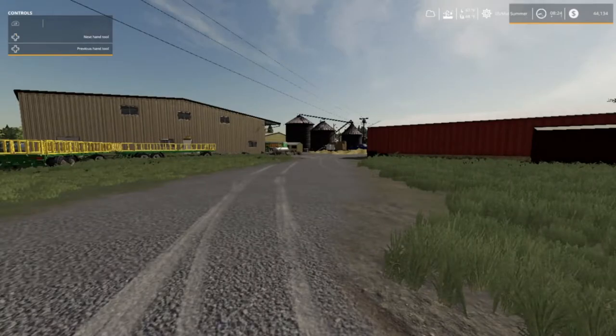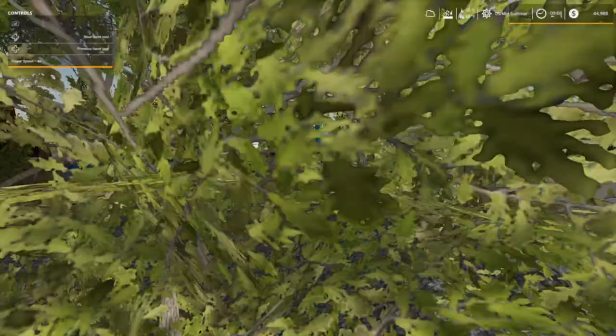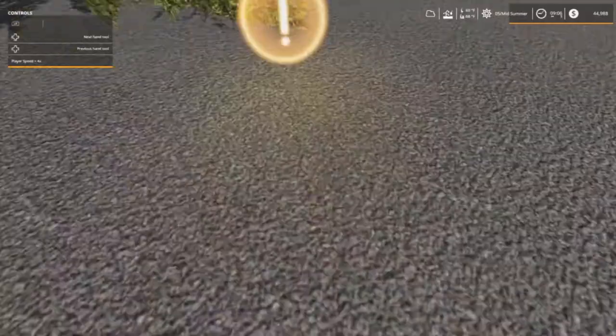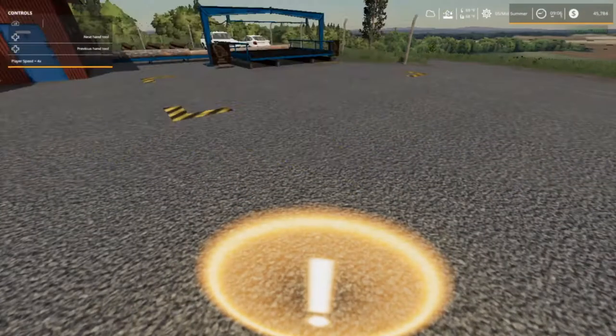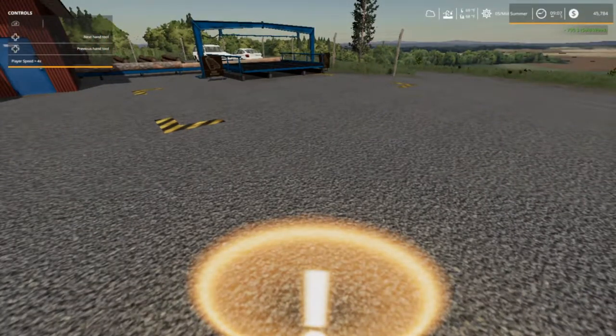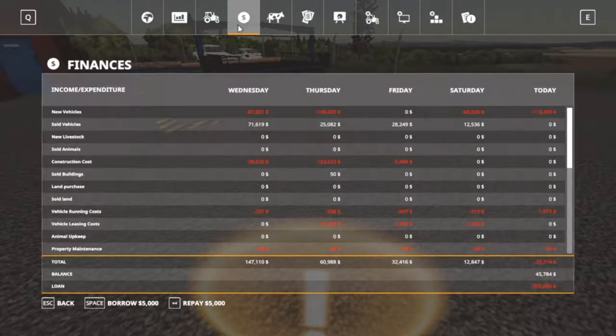We just got rid of the wood chips out of here. This is what we got left of the trees. 45,784 — we are shy just a little bit. I'm gonna come in here and borrow 5,000 because we don't have enough. We're at 50, we probably have to borrow a little bit more than that because of the headers. Get a hundred thousand out — we always put it back, right.